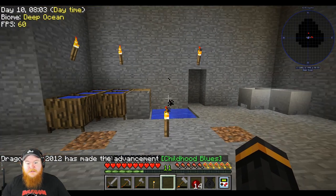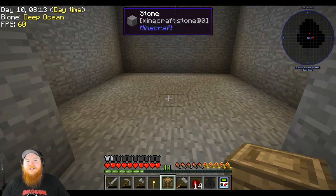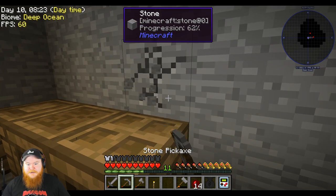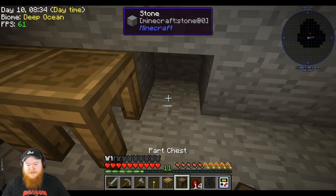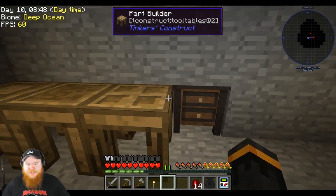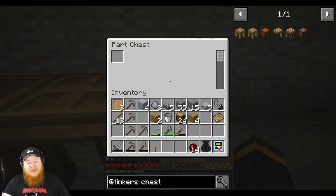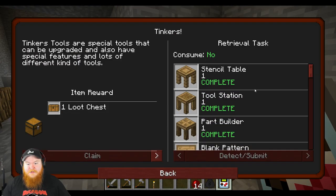I think what we'll do is we'll make this room that I opened up — to get all the cobble we needed to make those porcelain crucibles. We'll come through here and do the tool station, part builder. Let's put the parts chest there, the patterns chest there. I just don't know what to do with the heart chest because I haven't played the upgraded version of Tinkers — the last time I played Tinkers it was very simplistic and this one's a little bit more complicated.